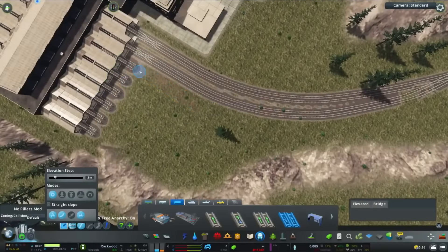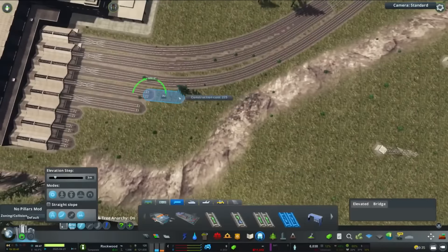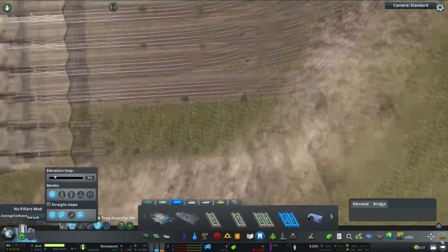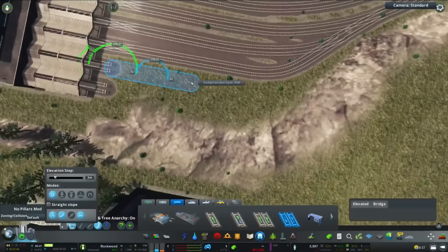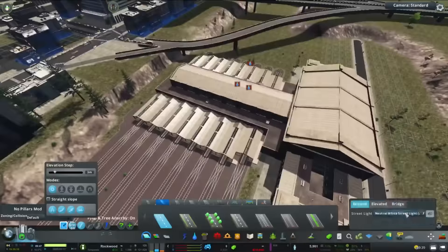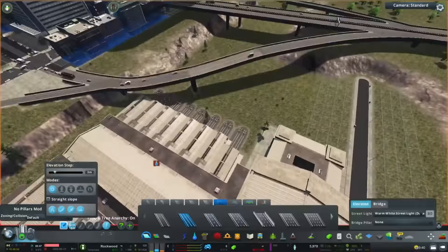In the last city I only had four rail connections and that sort of caused a few problems with trains backing up, but this one should be a lot better in terms of managing the flow of traffic. Here you can see I'm trying to make these all connect into each other into two main lines, making it nice and smooth with the Move It tool, and doing the same on this side, just trying to get those pillars out of the way.